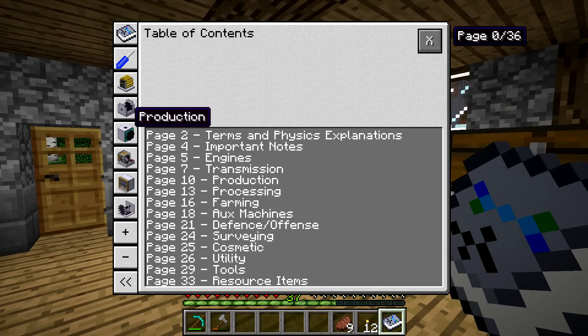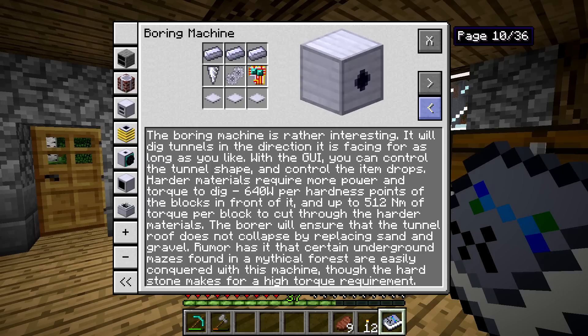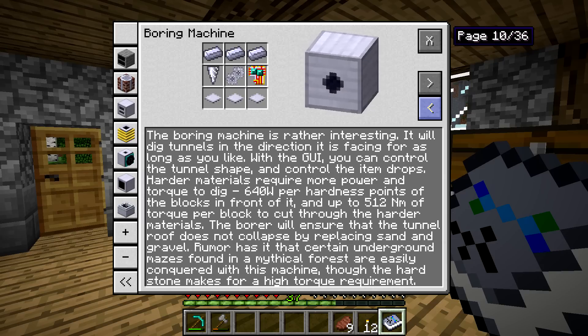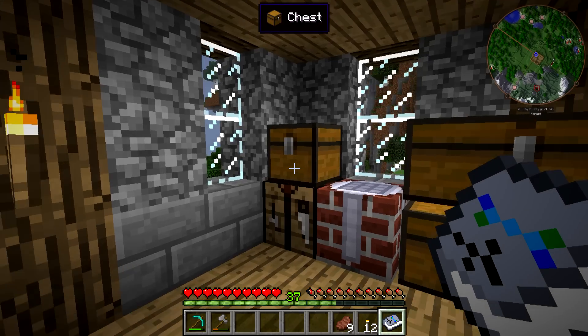If we look in the book and go to production and then boring machine, it says required power and torque varies. It essentially depends on the hardness points of the block — the harder the material, the more power and torque needed to dig. It's 640 watts per hardness point of the block in front of it and up to 512 Newton meters of torque to cut through the harder materials. I believe obsidian is the hardest we're dealing with for now, so I'm setting this up so that if we hit two blocks of obsidian, we won't have to worry about it stopping.